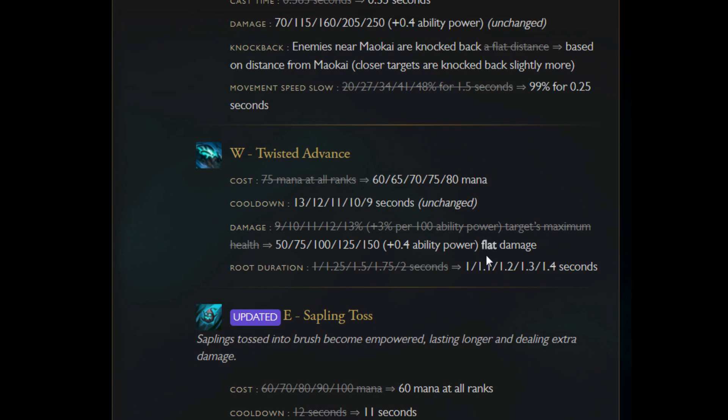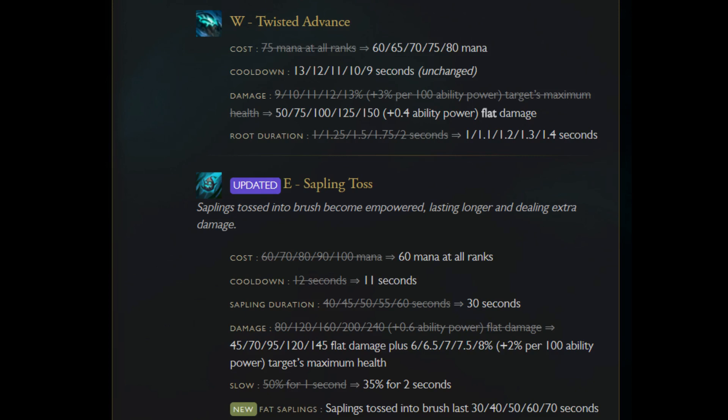Twisted Advance — there were some issues with projectile speed on the PBE so I think they reverted that, because the patch notes don't indicate a shorter projectile speed. The big change is that the root duration is actually down, and the percentage health damage on the ability — which used to be 13% of the target's max health — is no longer there. It's just flat damage now, still with an AP ratio. They moved that percentage damage to his Sapling Toss, which is now AOE percentage health damage, and it actually seems a lot stronger.